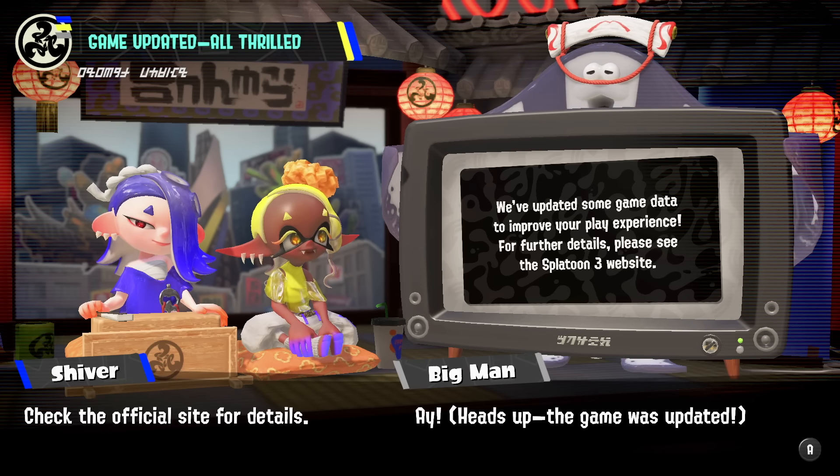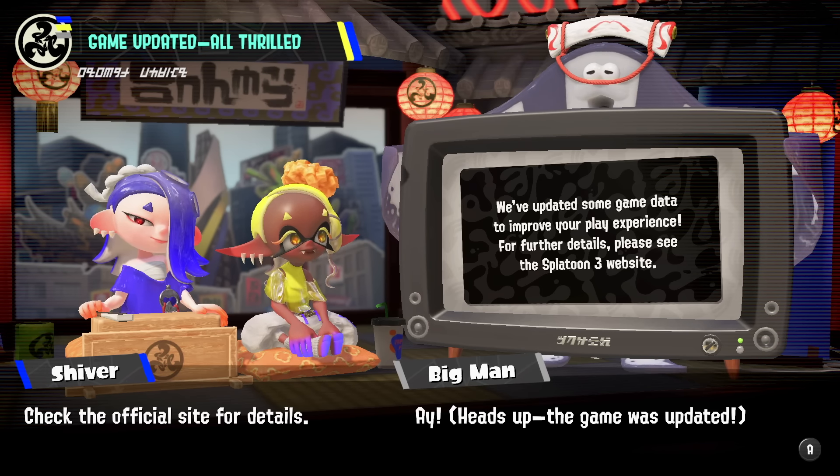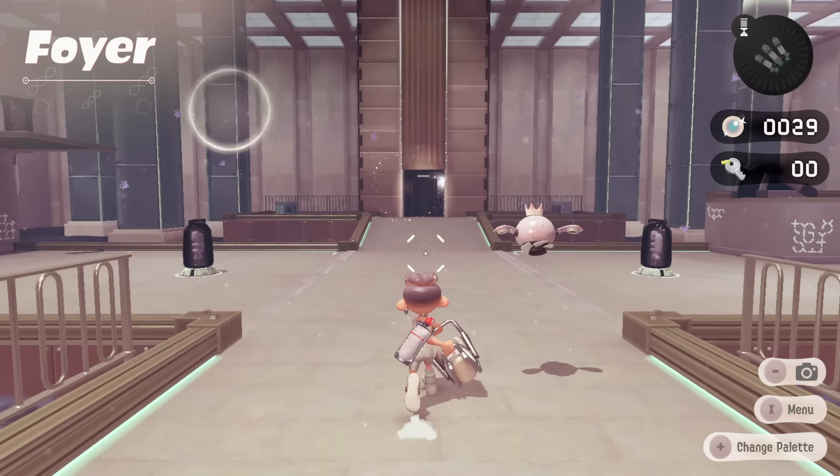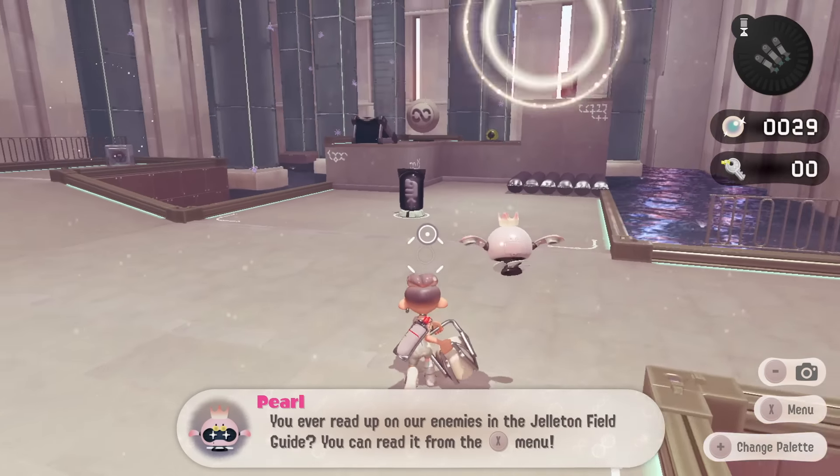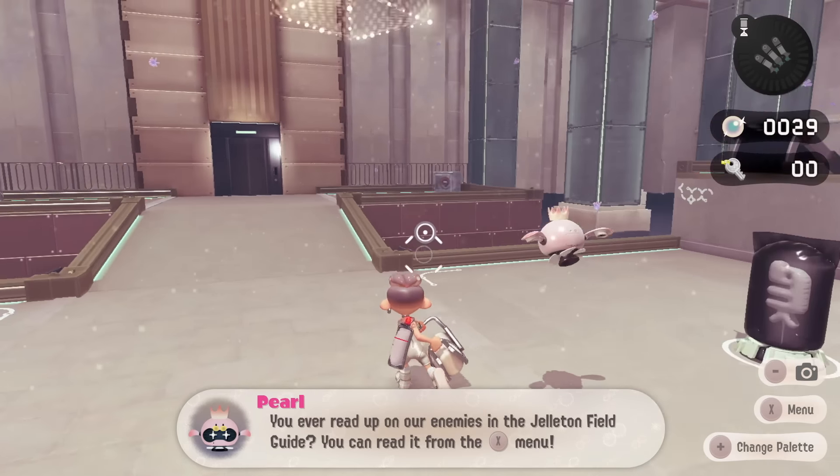A few days ago Nintendo dropped a new update for Splatoon 3 — version 7.1.0. We weren't expecting such a big version number update. Usually when they're doing small bug fixes they would just go to version 7.0.1, so more significant changes have been made within this update, and that includes some changes to Side Order.